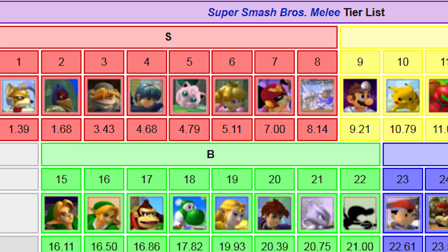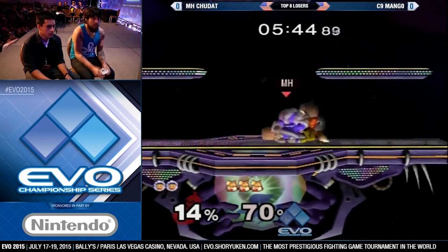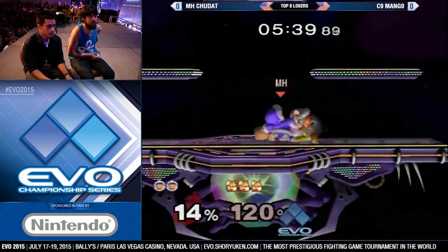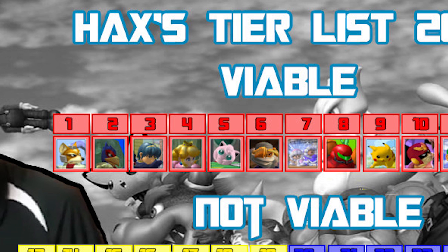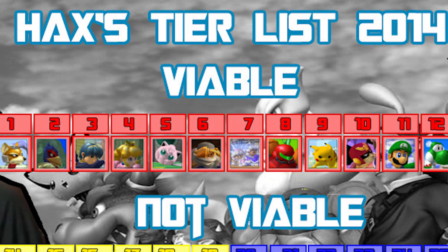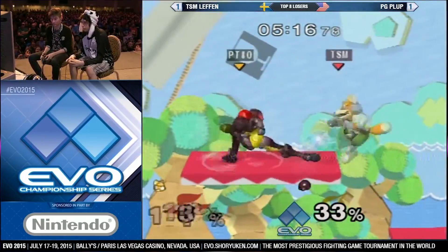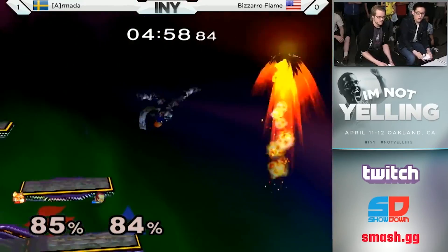Fox is generally thought to be the best character. However, he is not the best by a very large margin, and most advantages he has are easily eclipsed by both the player's overall skill and their mastery of specific matchups. For example, some players may consider Samus to be the 8th best character, but the difference between 1st and 8th is not very large. Someone using Samus or Ganondorf can even beat top Fox players like Leffen and Armada, so don't think that playing this character will net you free wins by any means.